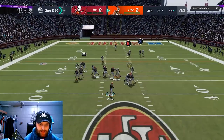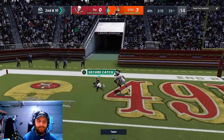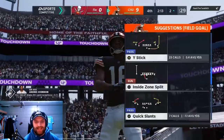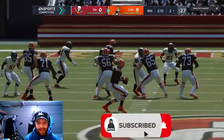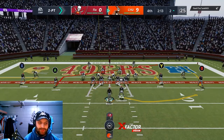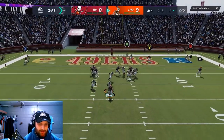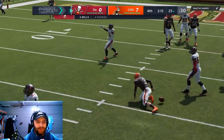We run a play action and Tyler Lockett gets going deep on a post route — wide open. That shows you his 93 deep route running combined with 94 speed; he's basically unstoppable on deep passes. We go for two after that. This is probably one of the most fun cards I've done inside these gameplays, and that's coming from somebody who's done a Jim Brown one as a Browns fan.